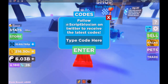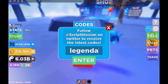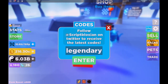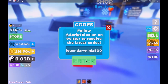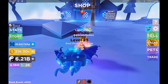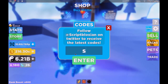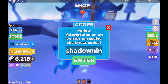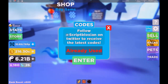The first code is the new one just added — Legendary Ninja 500 — and this gives you a big boost. The next code is Shadow Ninja 500.